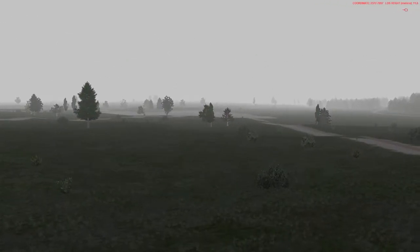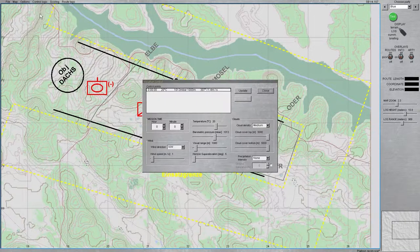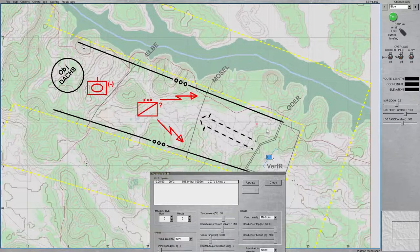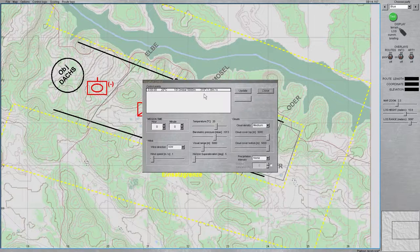It looks like a pretty dark and dismal place with a lot of fog and about 1,000 meters of visibility. A very easy way to change that is to go under Options, Weather, and from there you've got the Visual Range which you can change. I'm going to go with 5,000 meters for this scenario — the furthest point the player will realistically view is about 4.5 kilometers, so 5,000 meters ensures you're not cranking it to something ridiculous that the computer would have to process unnecessarily.